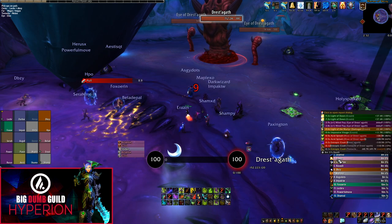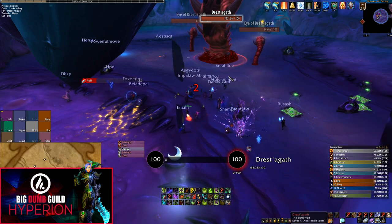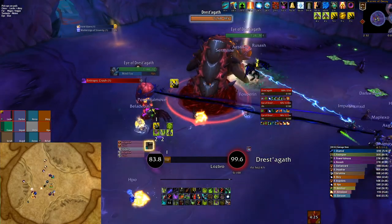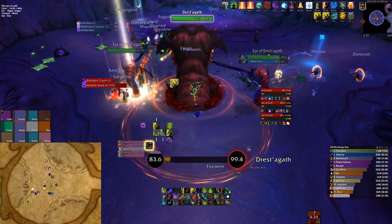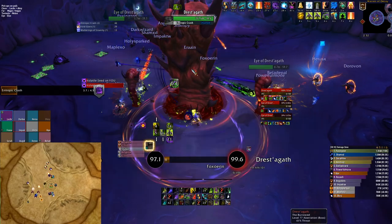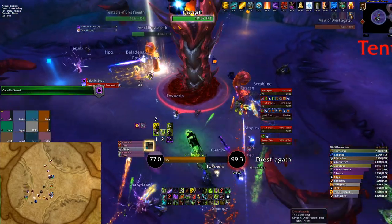Rather than giving you an abstract overview of the strategy, I will walk you through our very first kill and exactly how we approached this encounter. Keep in mind that damage values were a lot lower when we killed it for the first time, so you should have an easier time. On pull you will have two Eyes of Drestagath to deal with — you want to kill one as fast as possible, then all your DPS can swap to the second one. This is just so you don't roll the stacks of dismemberment on these first two eyes.